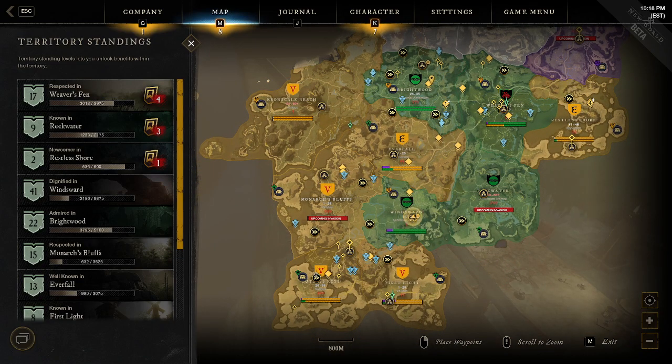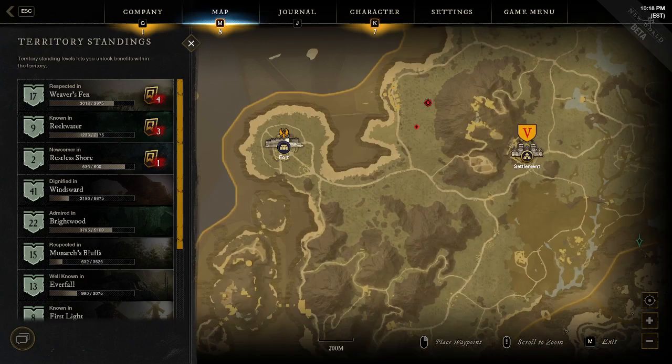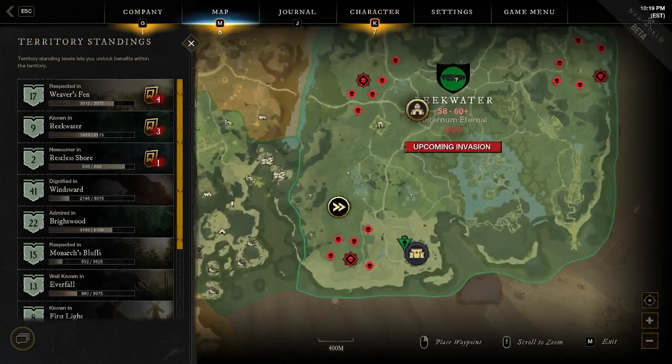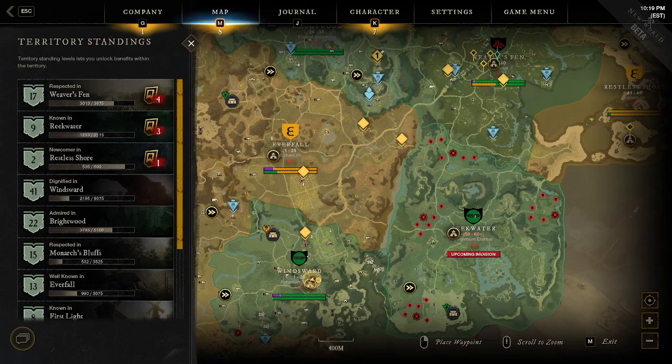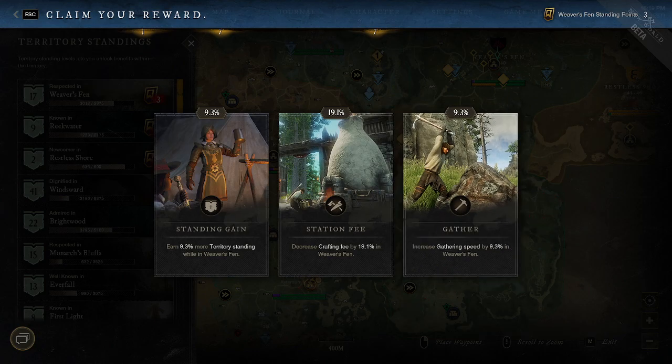When talking about early zones — Monarch's Bluffs, Windsward, Everfall, and First Light — these are great places to take trading tax and crafting cards since they're most likely to have active stations and activity. For gathering speed, I'd look at Ebon Scale because you can get orichalcum there, Morningdale for silk and wire fiber, and Reekwater which has a bunch of high-level resources. In those high-level zones, gathering speed and faction token cards become better picks.